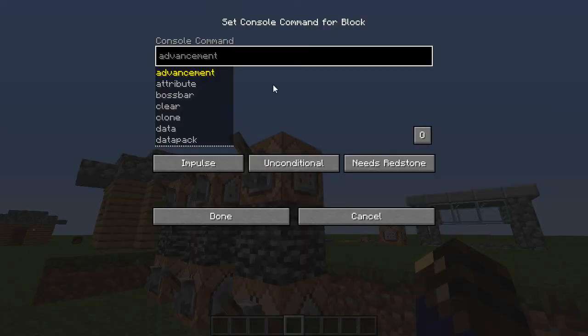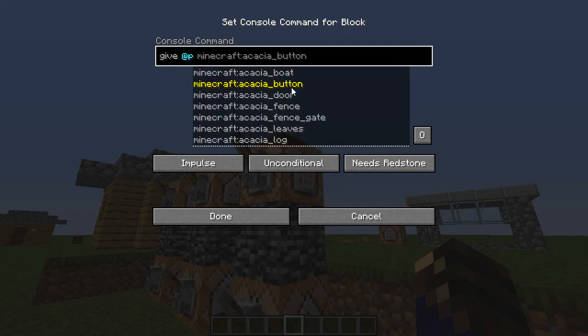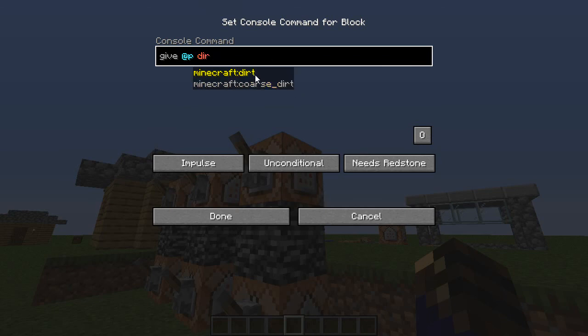To do this, instead of enchant, you actually have to do give. So this will give the player something. You do: give, @p, then the item — just to show you can do whatever, I'll do dirt. Then you do two curly brackets. Inside of them: enchantments, colon, two square brackets, and then inside those, two curly brackets. Inside those you do id, colon, and then whatever enchant you want. In this case let's do sharpness, because it's on dirt. Then you do a comma, level or LVL, colon, and then whatever number you want from zero to one million — one million being the max.